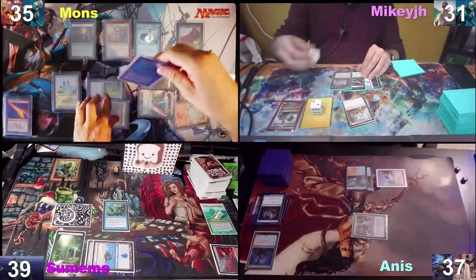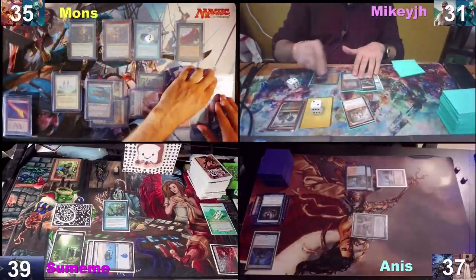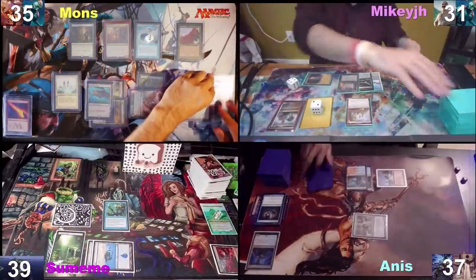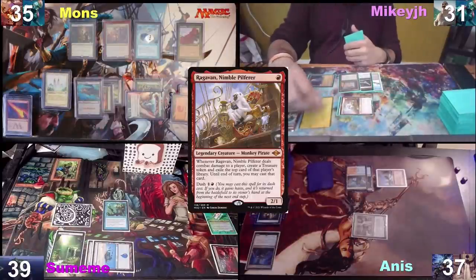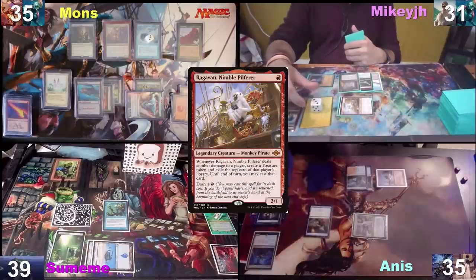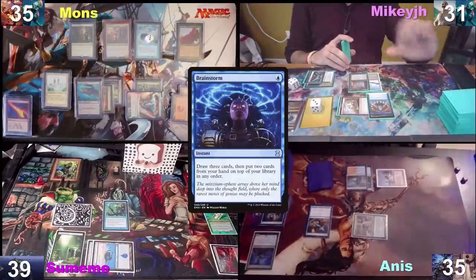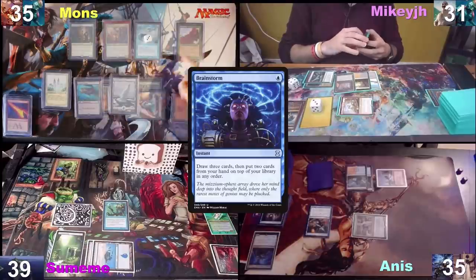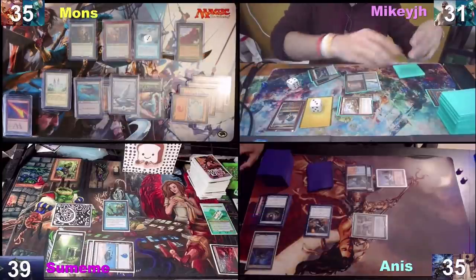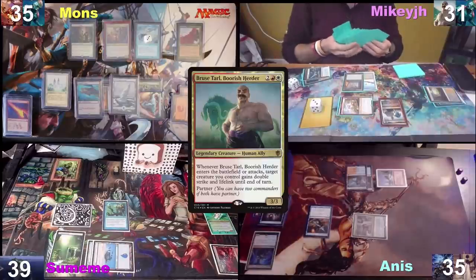Untap, Crypt — even, no damage. I'll pay for Ragavan to the Tabernacle and draw. Combat — two at Anes. I'll take two. You get a Mental Misstep. Tap one, I'm going to cast a Brainstorm, draw, put those two back. I'll put an Island into play because of a Burgeoning trigger. I'll fetch, cast Bruce, get a Plateau off of the Bloodstained Mire. After that I'll pass turn.